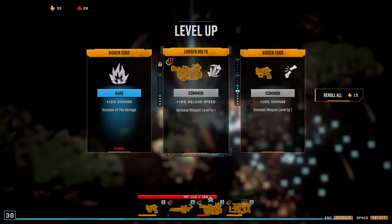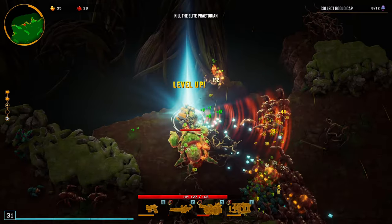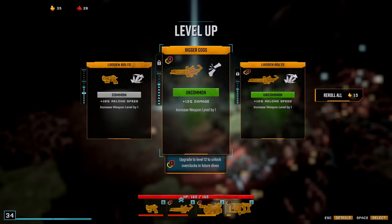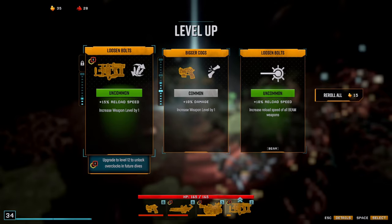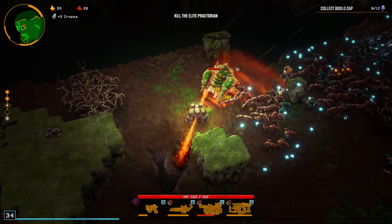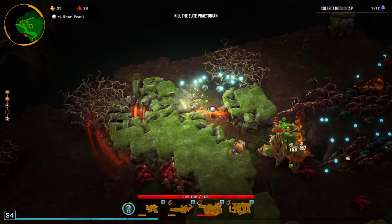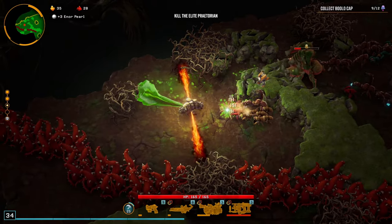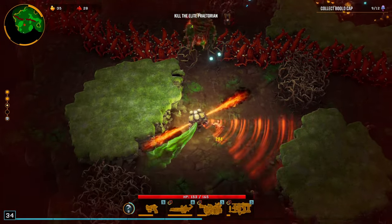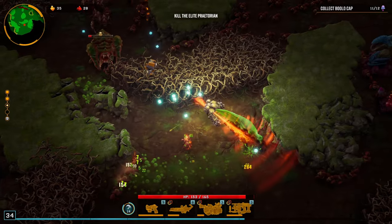All blowing up — exactly what I wanted. Increase all fire damage since most of our damage is fire. Multiple damage increase upgrades, beam damage upgrade. Reload speed and pistol damage. We just leveled up so much — it skyrocketed our capability for this run. We're at full health now too, gaining more health on level up. Need to take out the boss but low on bolo caps. Mining through to finish the secondary objective before the map ends.